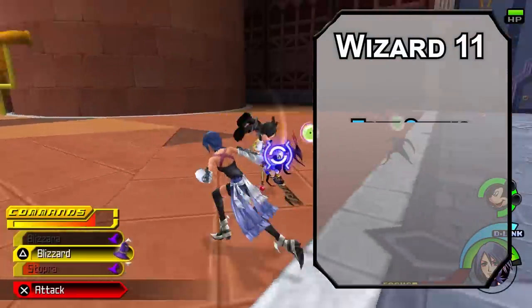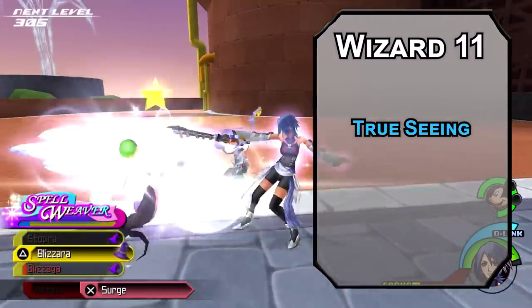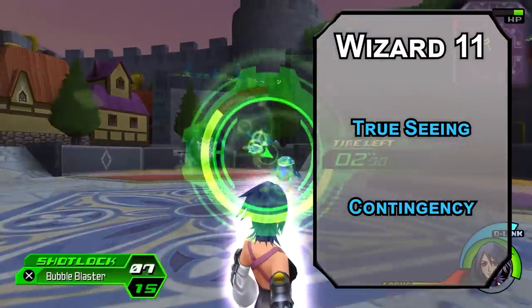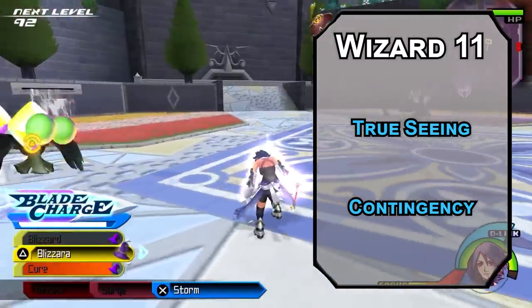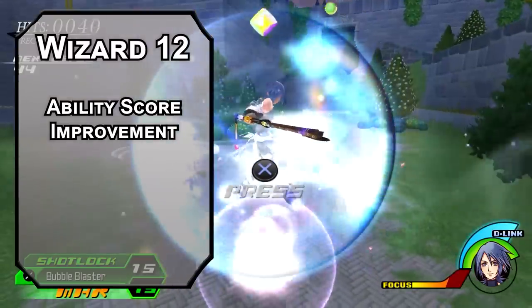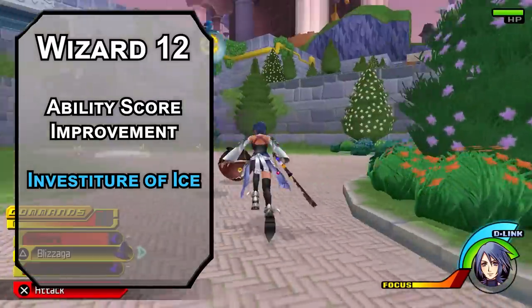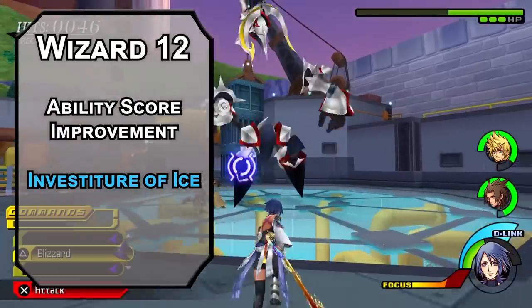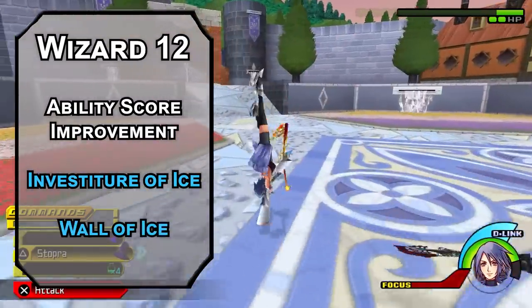11th level wizards can learn 6th level spells. True Seeing gives 120 feet of truesight, reveals secret doors, and lets you see into the ethereal plane. Contingency lets you cast a 5th level spell that will activate automatically on yourself when a declared condition happens within the next 10 days — pop Mage Armor when you roll initiative, or Skill Empowerment the first time you need a history check. 12th level brings an Ability Score Improvement — invest in Wisdom for the doctor track. Grab Investiture of Ice for cold immunity, fire resistance, a 15-foot cone of 4d6 cold damage, and since it's concentration, it also raises your AC and saving throws.